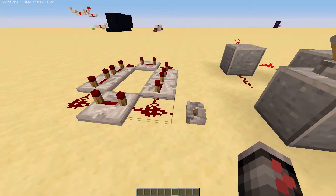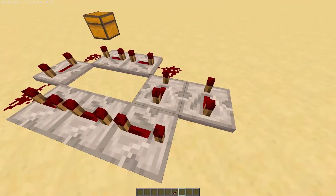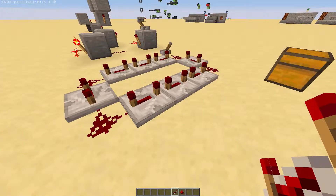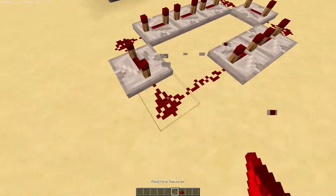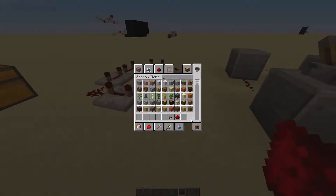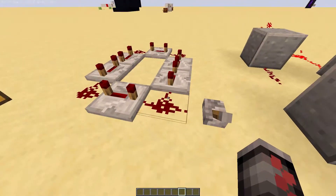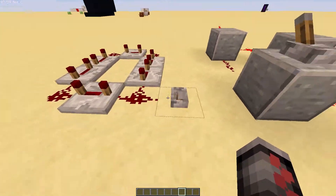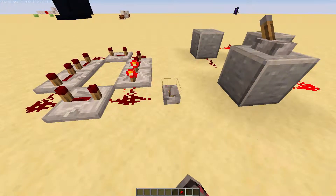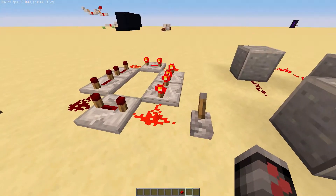So this is a very simple clock that you can just add repeaters into and basically completely customize the clock length and everything, just by adding repeaters like that. We just have this loop here. One problem with this is that after you turn it on you can't really turn it off without breaking the redstone dust or repeater. If we turn it on it's just going to go in a loop, but if we try to turn it off it just fills them all up and now it can't be turned off or on.